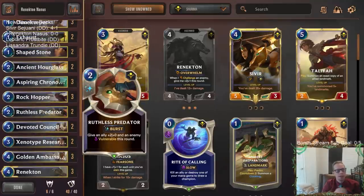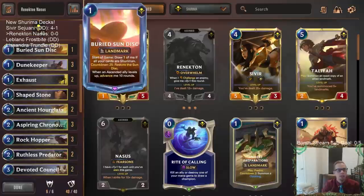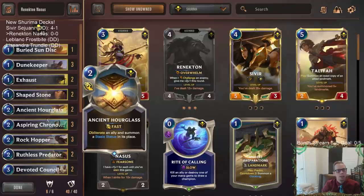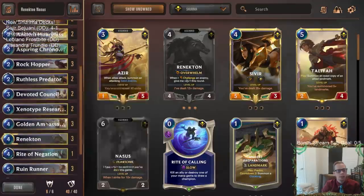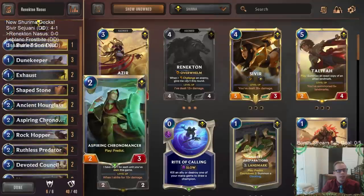Because we're playing Renekton we need that Challenger stuff, so we've got a couple of Ruthless Predators, a couple of Exhausts. I've also been pretty impressed with Shapestone, and we should have Buried Sun Disc quite a bit so we should be able to turn on Shapestone just fine. That's kind of our deck, with some other good Shurima stuff around it, so we'll go ahead and give this a try.